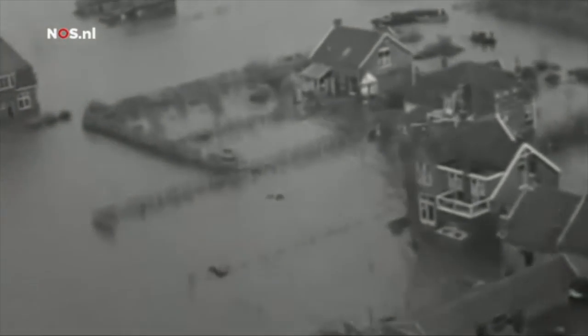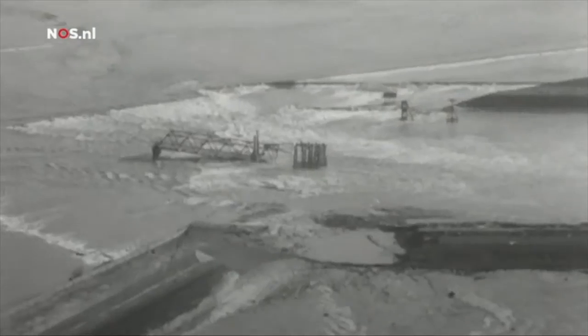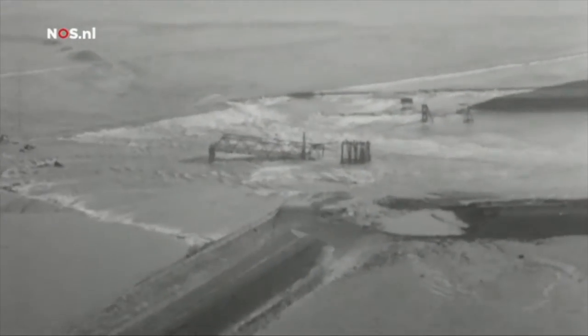And as the disaster struck on a Saturday night, many government and emergency offices in the affected area were not staffed. Realizing that such infrequent events could recur, the Dutch government sped up the strengthening of their coastal defenses, and they ended up with the world-famous Delta Works, an extensive series of dams and storm surge barriers.